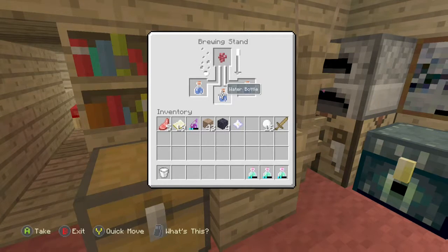You'll need to have diamonds with you if you're in survival — but I'm in creative right now. After making your awkward potion with nether warts, you then make your chosen type of potion. For example, fire resistance potions require blaze powder.